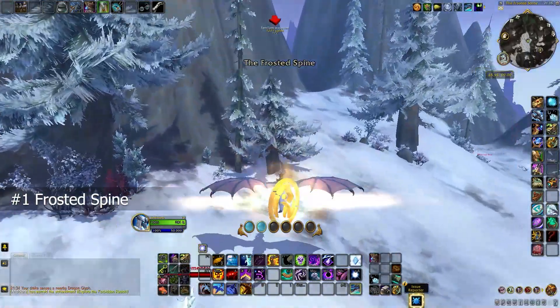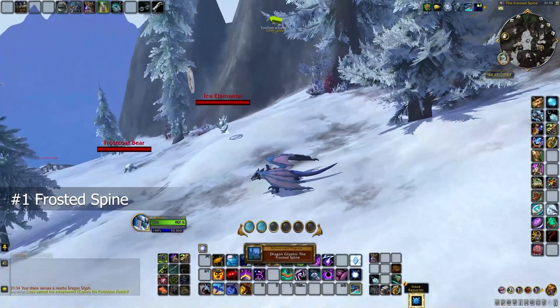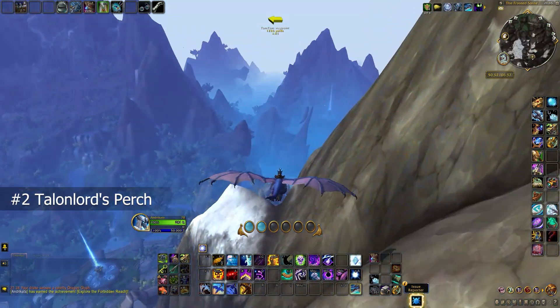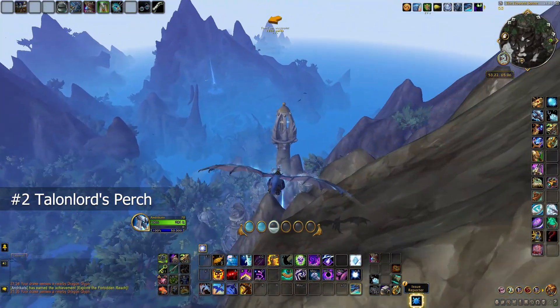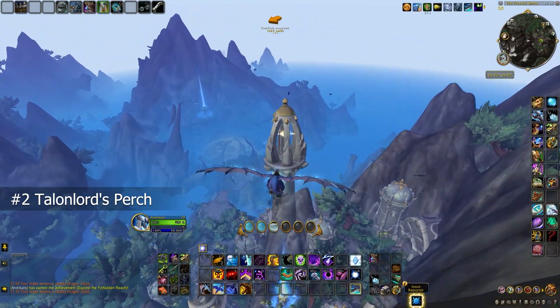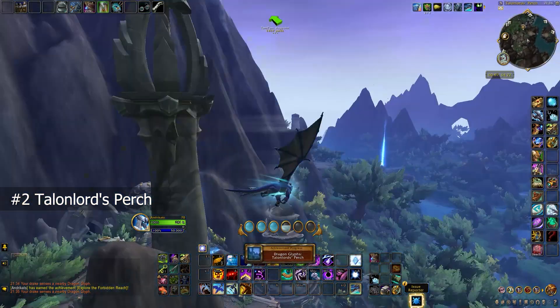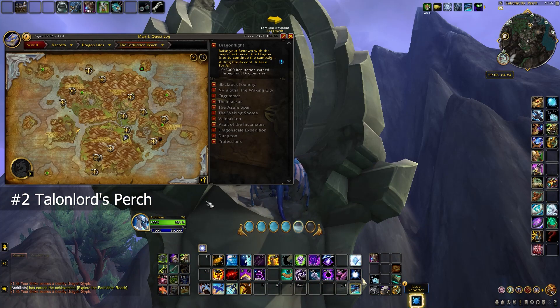The first Glyph is the Frosted Spine, which is hovering on top of an icy mountain slope at the old Waregrounds at the south side of the zone. Not far from here lies the second Dragon Glyph, Talon Lord's Perch, which is hovering inside the top of a tower just a bit to the east side. The location on the map is right here.